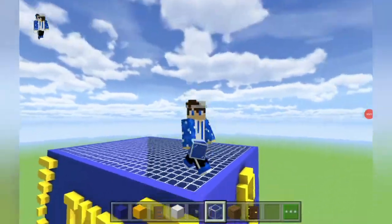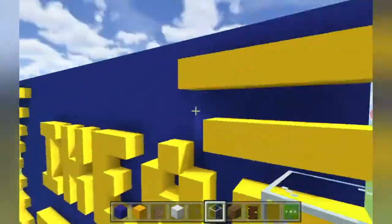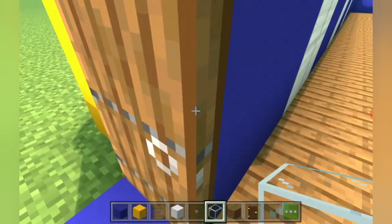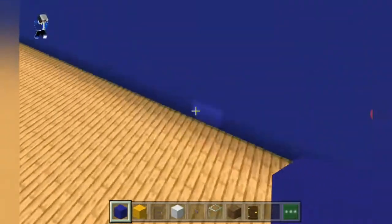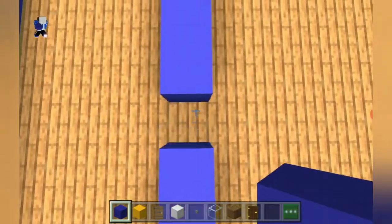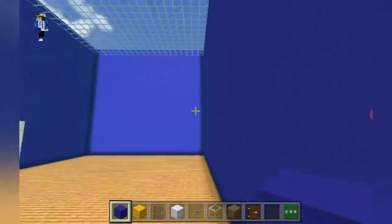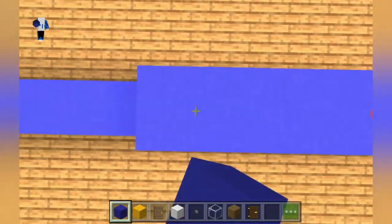Now that the roof is filled in using glass, we've finished the outside. The inside will be done in part two. Now place some section dividers inside: leave a gap of 4, then place blue concrete. It should leave a gap of 2 so people can walk through the entrance or exit. Then extend it up by 3.